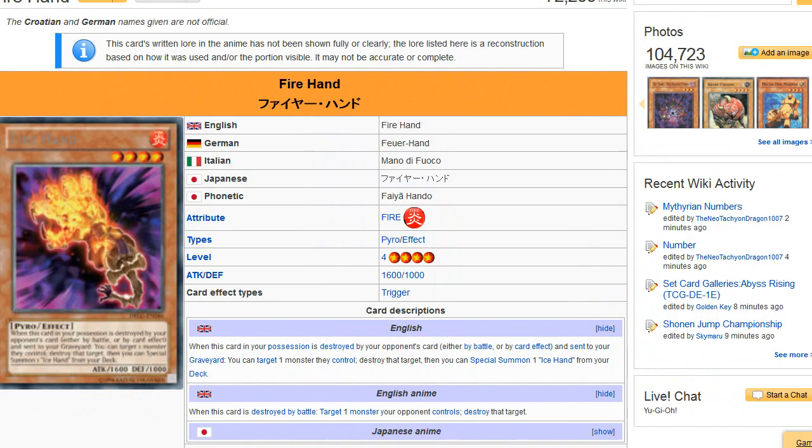Fire Hand says: when this card in your possession is destroyed by your opponent's card, either by battle or by card effect, and sent to your graveyard, you can target one monster they control and destroy that target. Then you get to special summon one Ice Hand from your deck.